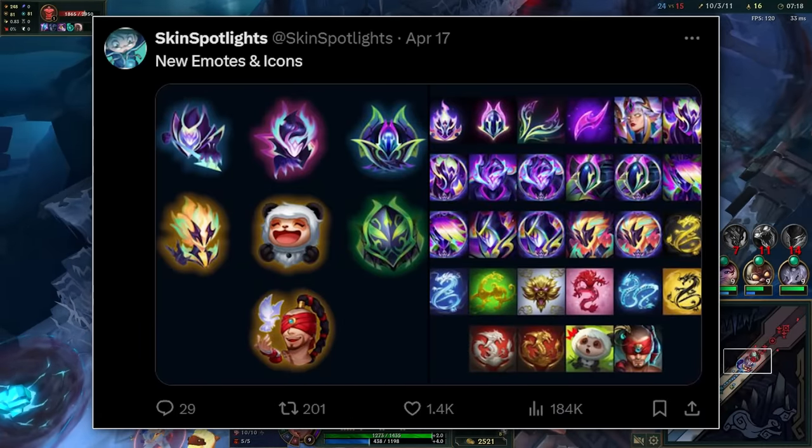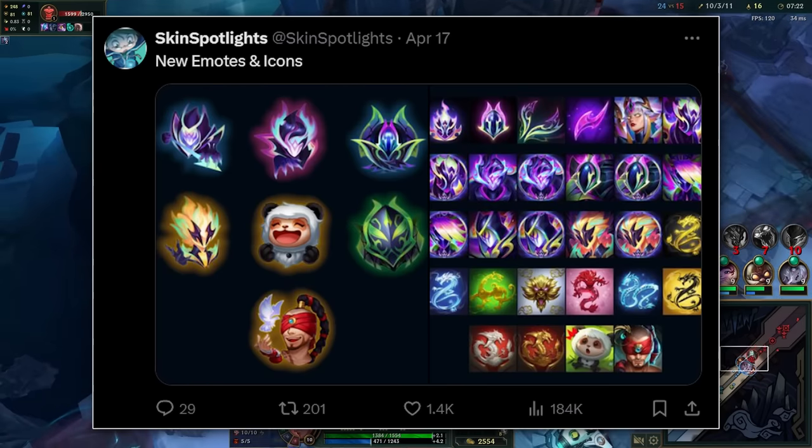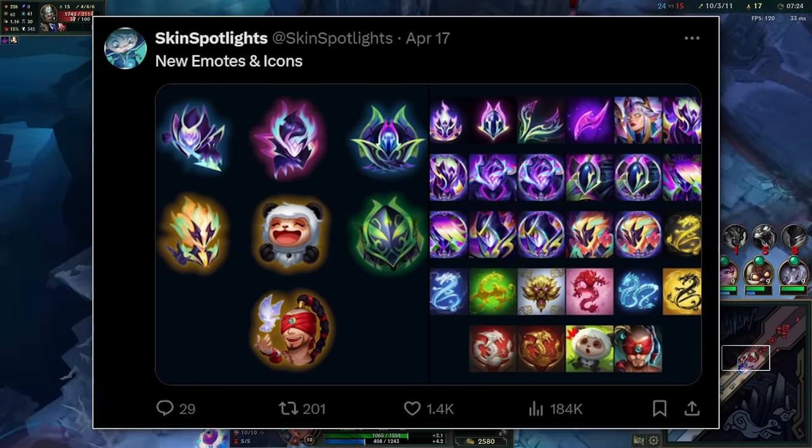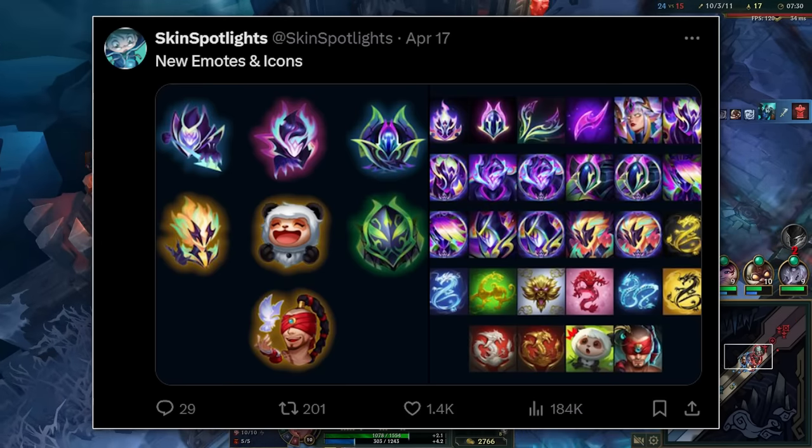Skin Spotlights has revealed some new emotes and icons. They seem to be centered around the Empyrean theme and also Lee Sin's rework. Most of these should go live in a couple of weeks when the Lee Sin rework and the new MSI Empyrean event launch.